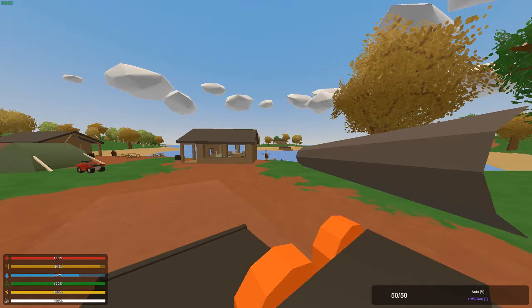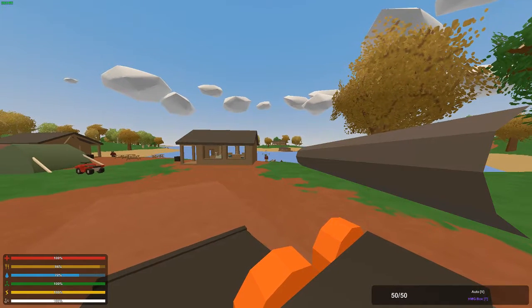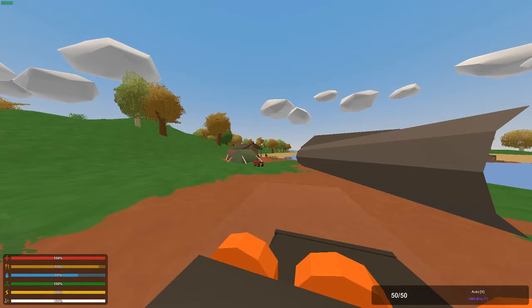All right guys, so we found some targets — some zombies. The turret uses military ammo and its own magazine called the HMG box. It has 50 rounds, so you're going to have to think about how much military ammo you'll be using for this gun.